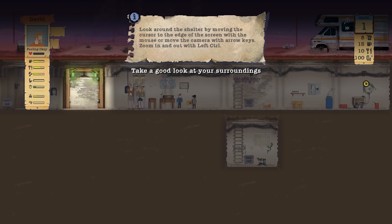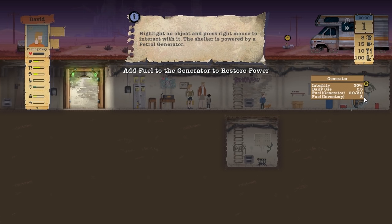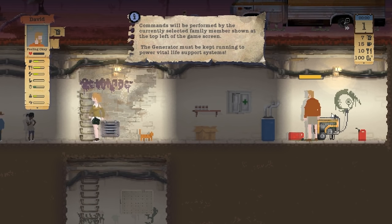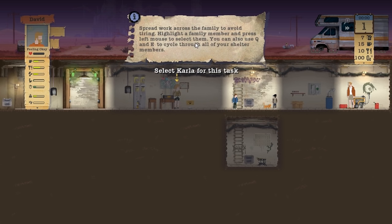Zoom in with middle click and out with left control. We can use - add a fuel generator to restore power. So you have to gradually upgrade this bunker, there's a car out there. Generator integrity at 30% daily use, not point fuel. So I click the coinage - how do I build a generator? Highlight an object and press the right mouse to interact with it. Add fuel, right - so there's no fuel in it. So we've got a generator but there's no fuel.